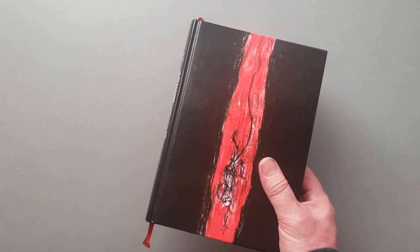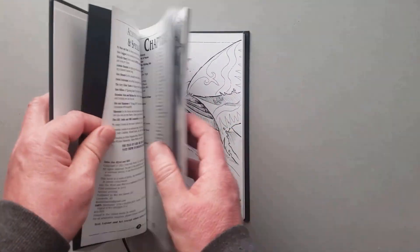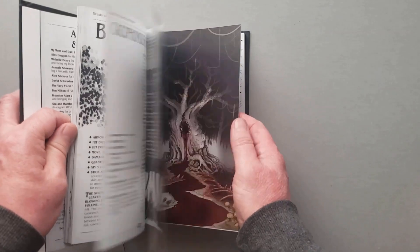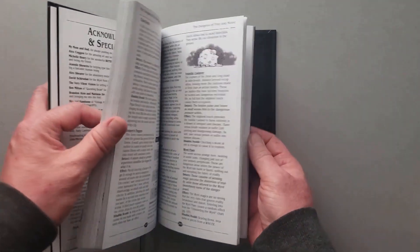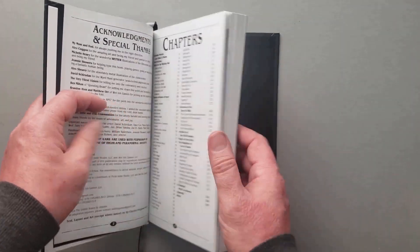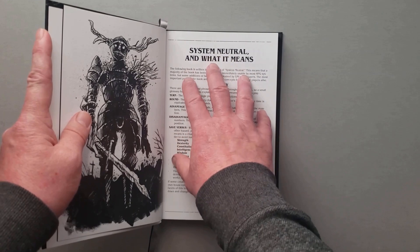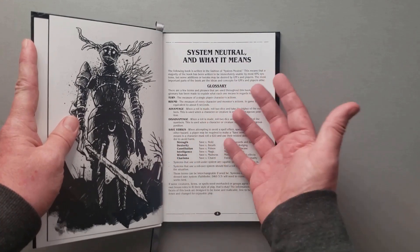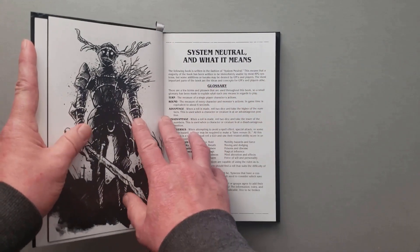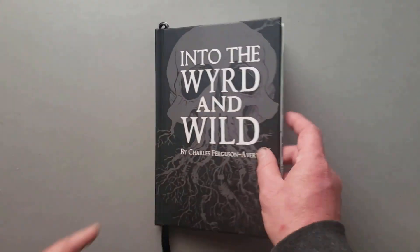If you can't find this and don't want a PDF and want something like this, I could recommend this book - Into the Weird and Wild. Same idea, however this is done for wilderness. It's got creatures, cultures, generating in the wilderness, magic, all that kind of stuff. One thing I like about this is they include a section on system neutral - what that means, helping players convert between systems. This book does use advantage and disadvantage, and they tell you what that means.